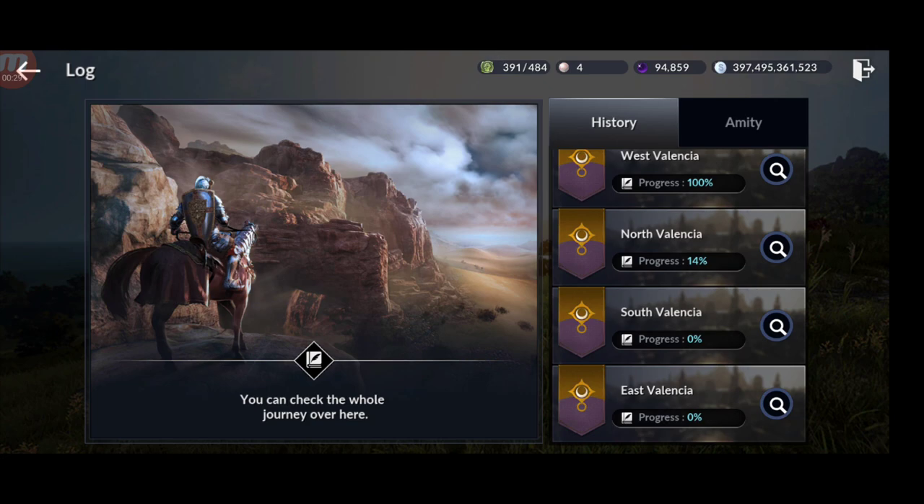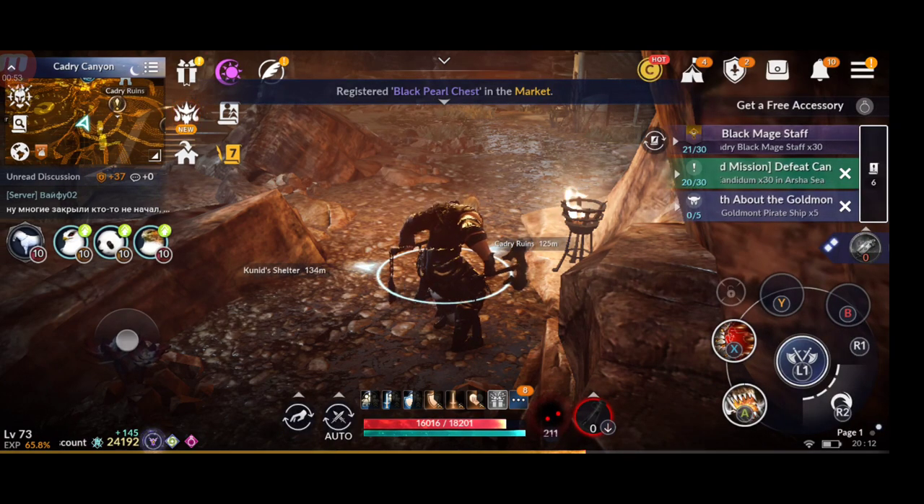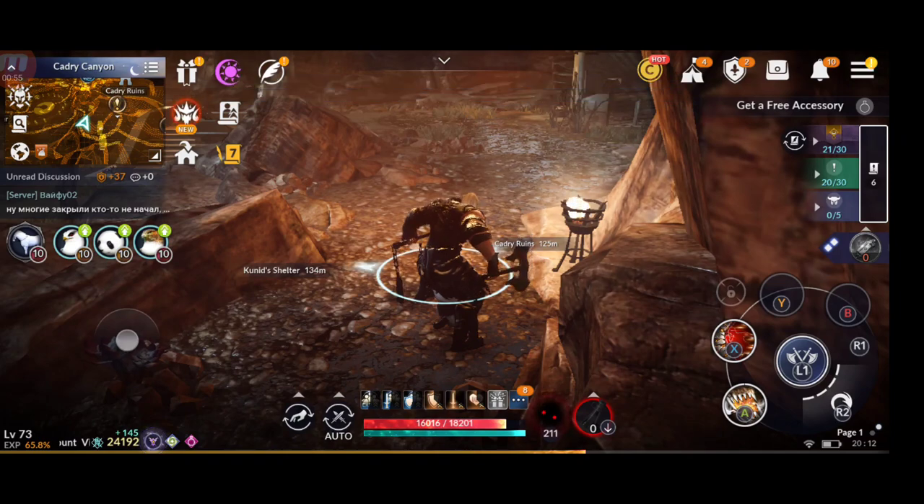You can also get cores as you know, so there are many things you can get from the story. I want to see how many, especially now that we have East Valencia and South Valencia — we know you can get cores from there and lots of bow stamps. Let's see, and then I'm going to show you a method you can repeat doing this, and also how much time it will take.